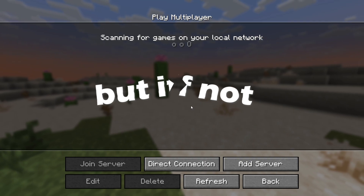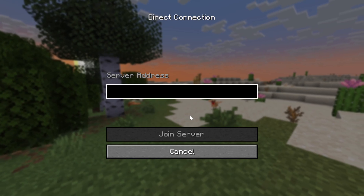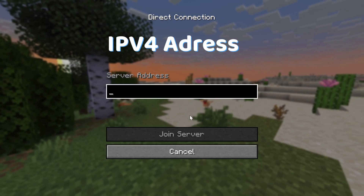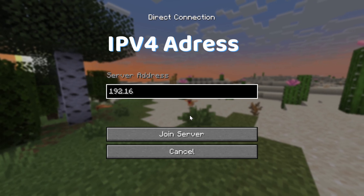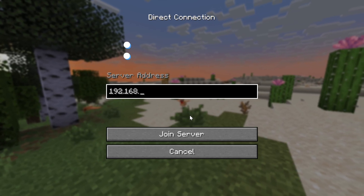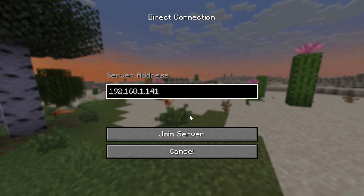But if not, then click on Direct Connection. In the server address, your friend will need to input your IPv4 address from earlier — from the CMD menu — followed by a colon, and then the port number you have chosen. Mine was 1234.